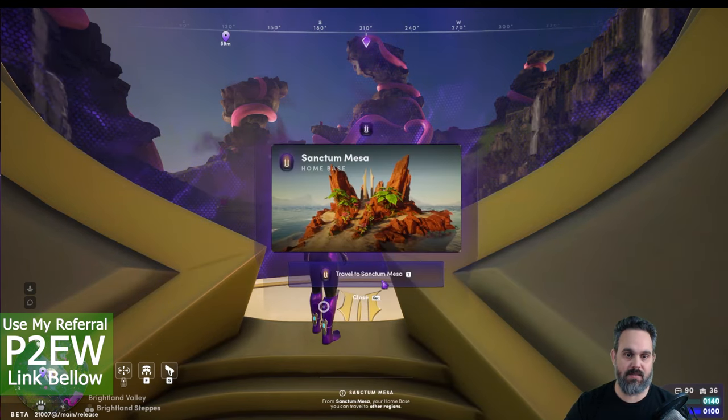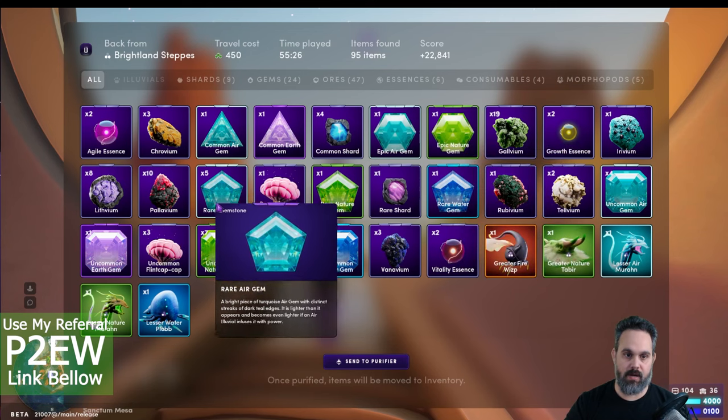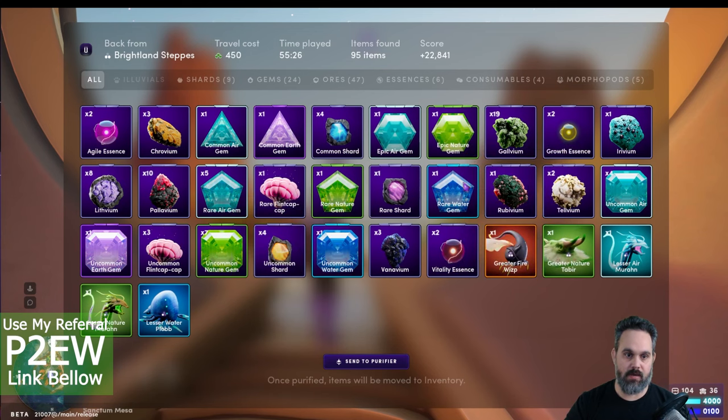We got an epic gem and an epic nature gem — that is really cool. We also got a rare and another rare, which is great. I'm not 100% sure how much they're going for, but I'll tell you in the next video. If you want to know whether this run was profitable, don't forget to like, subscribe, and I'll see you on the next one!